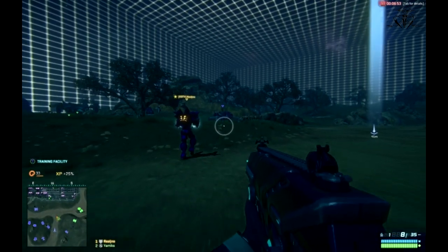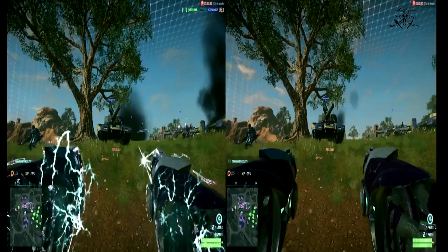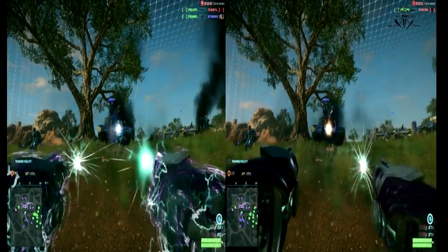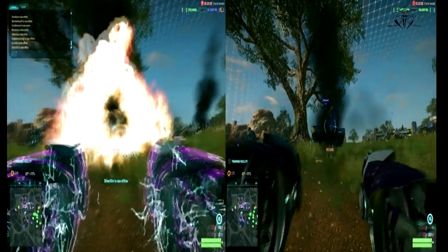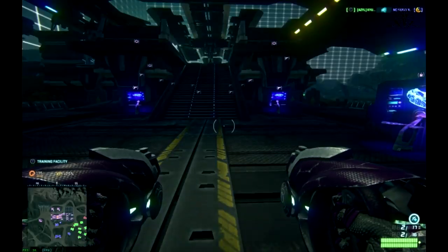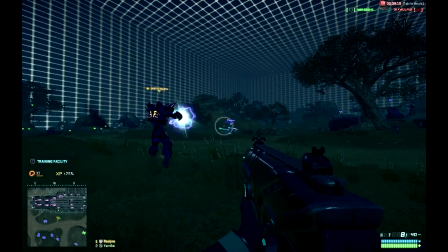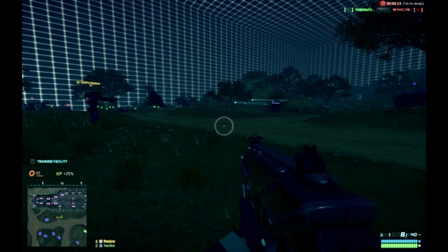Zealot Overdrive allows you to move faster while walking — in fact, your walking speed will be much greater than regular infantry's. You also receive extra damage output on your weapons. The downside is that once activated, you receive more incoming damage, though it will still be less than what infantry receives. Note that Zealot Overdrive covers you with a shield that emits more light, making you easier to spot in dark areas, and once activated, your shots will leave a visible trail just like Lancer or Vortex.